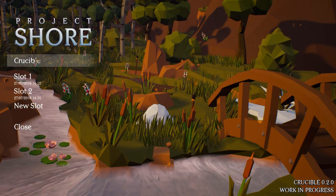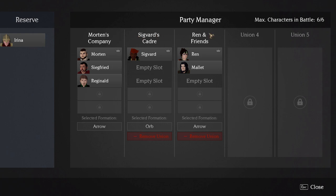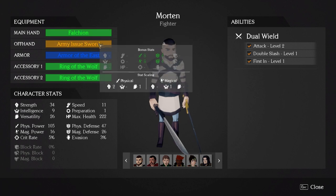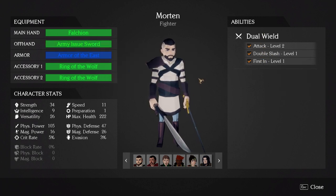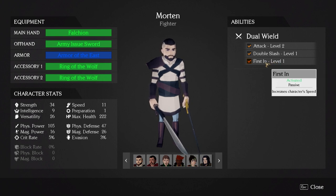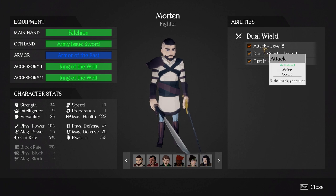Here we are back at the beginning in slot one — a more experienced group. Same room, same place, but now I have multiple units. I've got Ren with Mallet — Mallet is a healer by default. Sigvard is a mage who casts magical spells and can do weak attacks with his quarterstaff. Reginald is a rogue type who does stabby attacks with a dagger. Sigfried uses a battle axe, and Morton, as before, dual wields — but now he's got uncommon armor, rings of the wolf, a falchion, an army-issue sword, and armor of the east, with several abilities unlocked including 'First In,' which passively increases his speed, and 'Double Slash,' which attacks with both weapons.